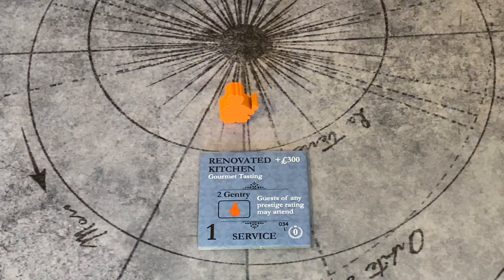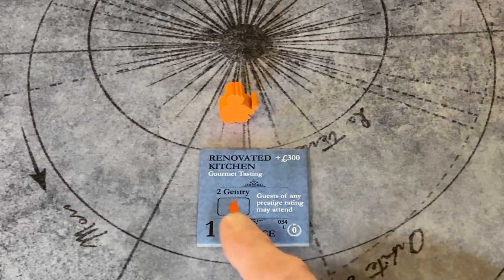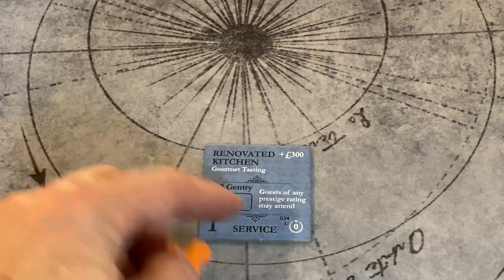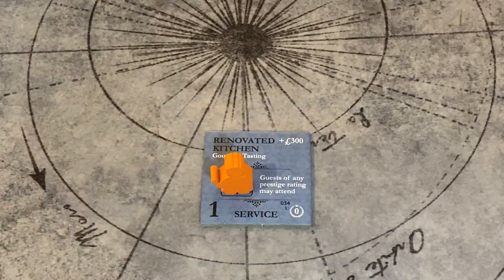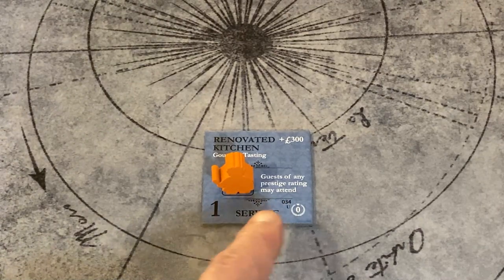With supplemental service for Upstairs-Downstairs servants it's optional. However, there is an official tile in the Upstairs-Downstairs expansion called the renovated kitchen where the cook is the essential servant. In this application, seeing the cook's silhouette on the tile means she is required. She still generates a point of reputation because of her skill — a somewhat unique situation. The question of whether she can invite more prestigious guests is actually the function of the tile itself, so the tile does it first.